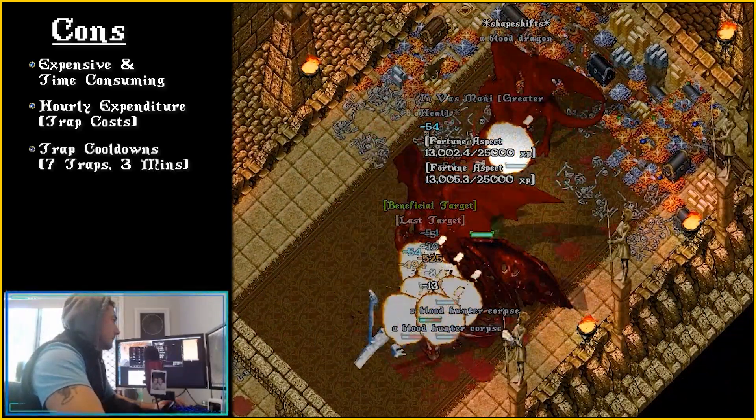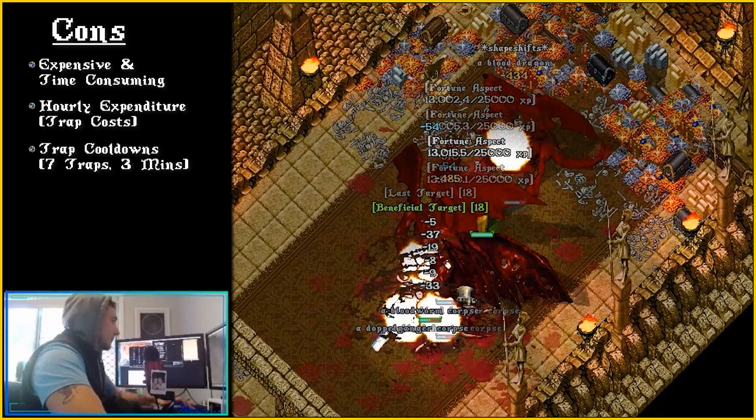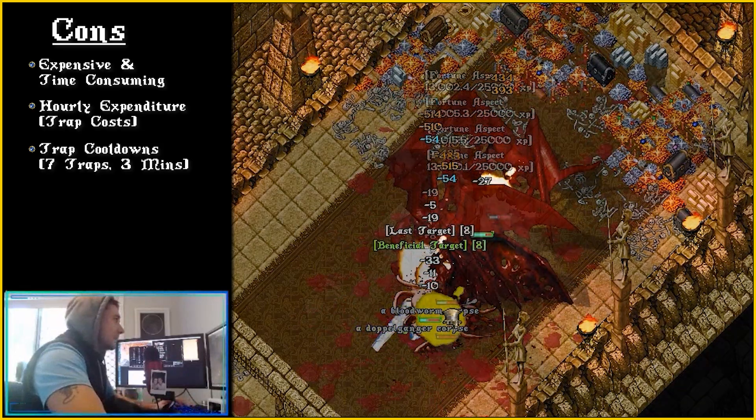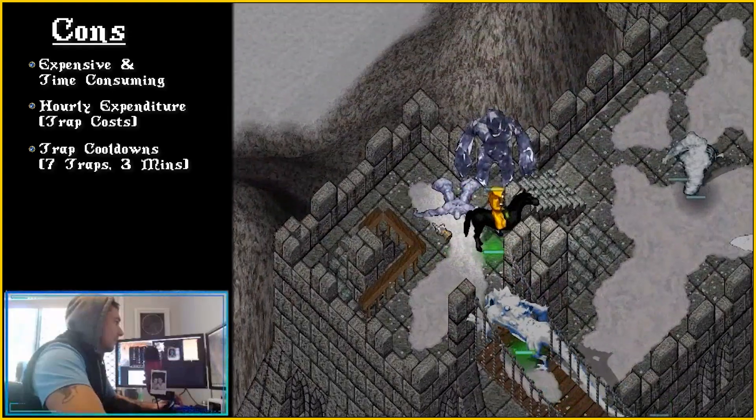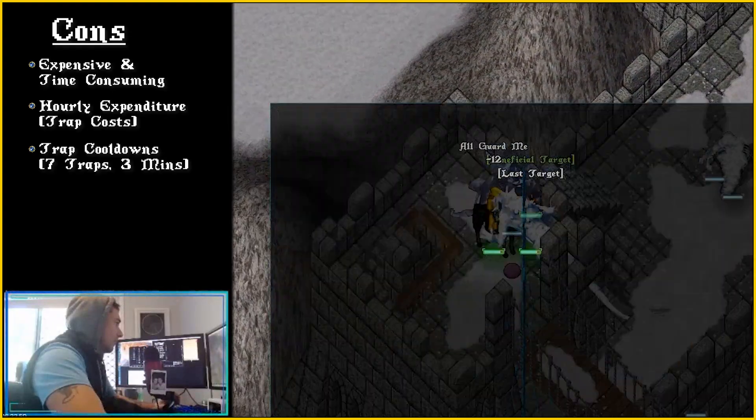Trap Cooldowns: Traps take 3 minutes to refresh and you have a total maximum of 7 at 120/120. This means if you throw down traps willy nilly, you'll find yourself standing around waiting.